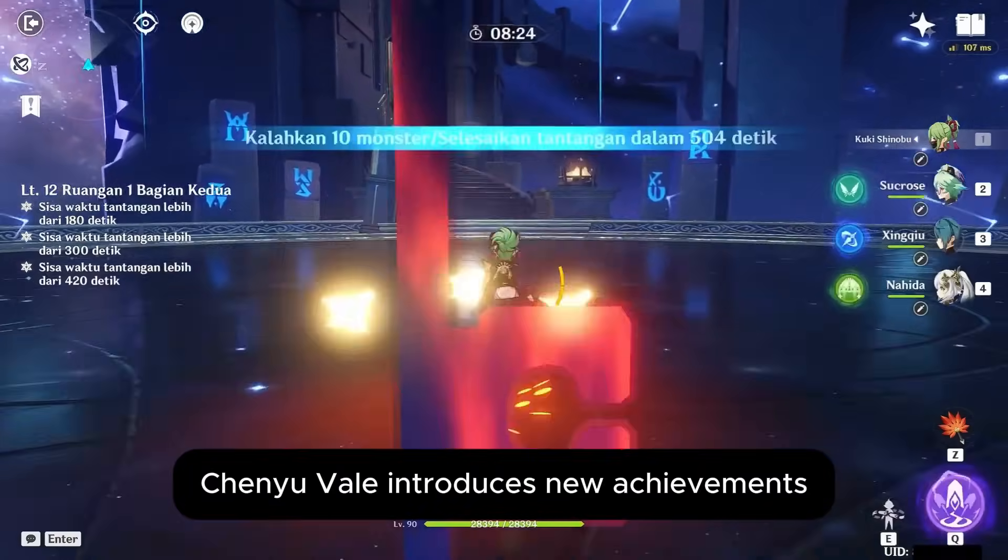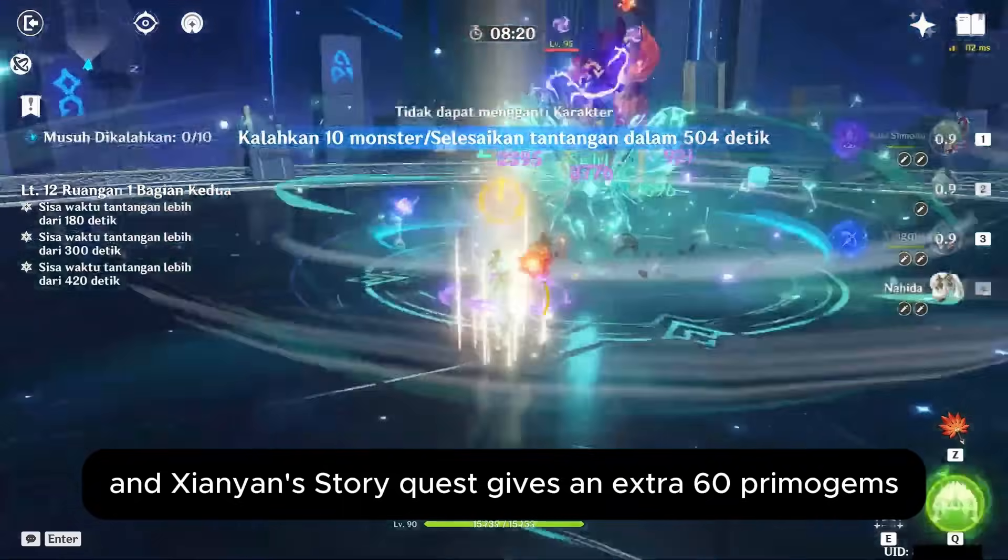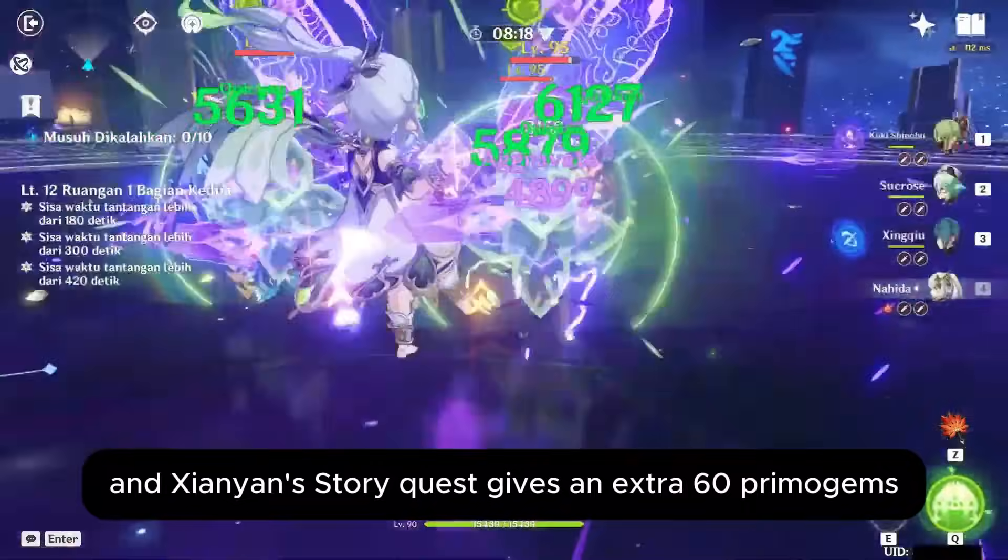Chenyu Vale introduces new achievements, offering up to 300 Primogems. And Xianyun's story quest gives an extra 60 Primogems.